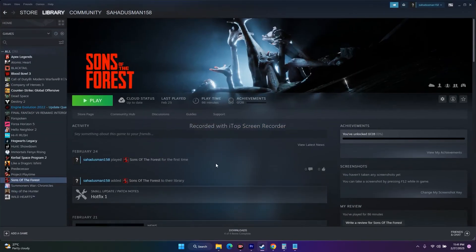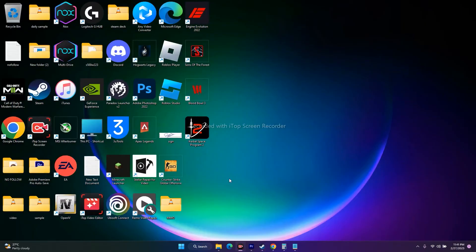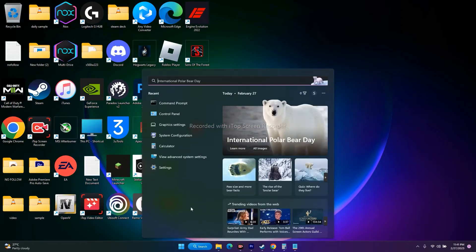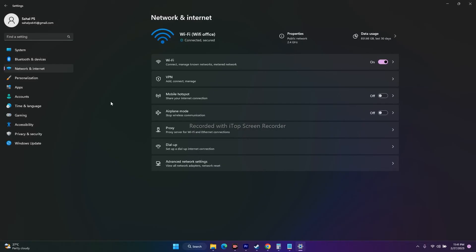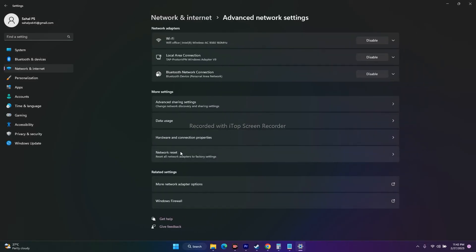The next fix is to perform a network reset. Keep in mind this will remove all saved Wi-Fi connections. Go to Settings, then Network and Internet, then Advanced, and select Network Reset. Make sure you know your Wi-Fi password before doing this, as you'll need to reconnect.